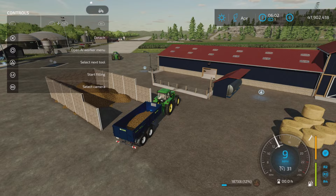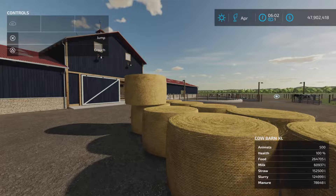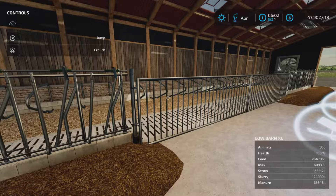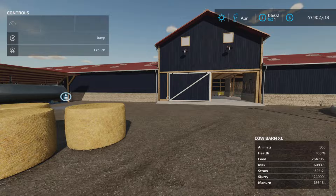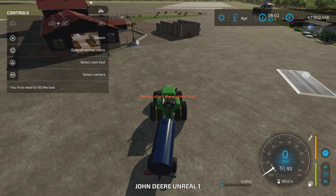Now let's look at straw. It accepts loose straw or bales. I have liftable bales here — they can go in either spot, the same place the food goes in. Bales disappear and are registered. Also, hay and grass bales can be placed in here for food, although productivity won't be as high with hay or grass.